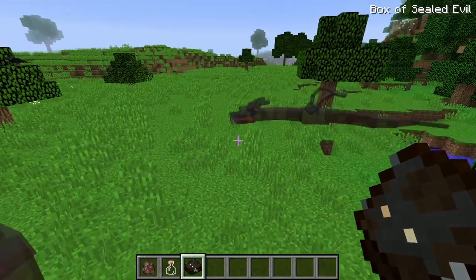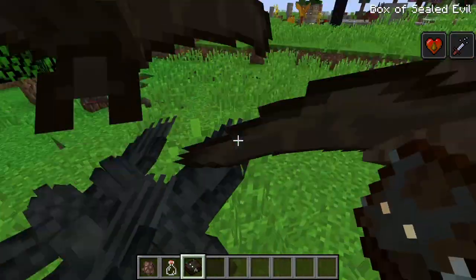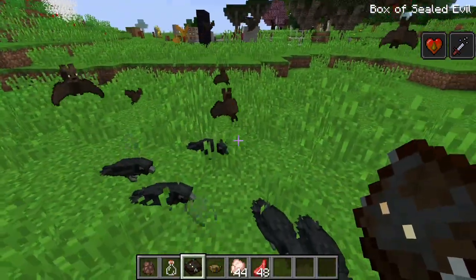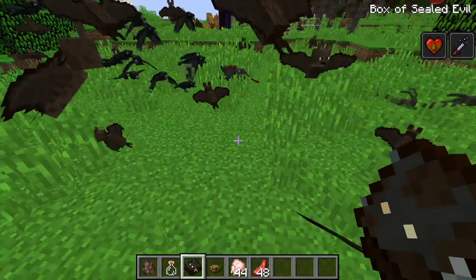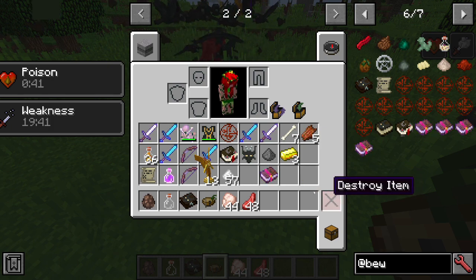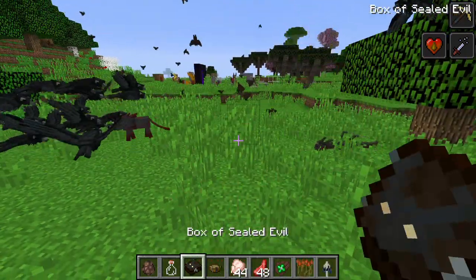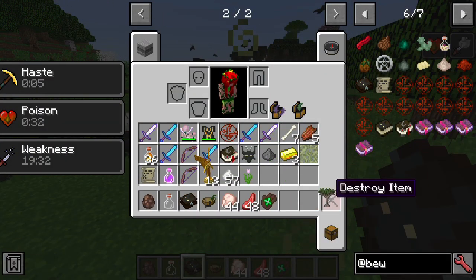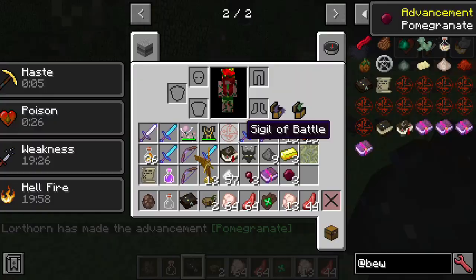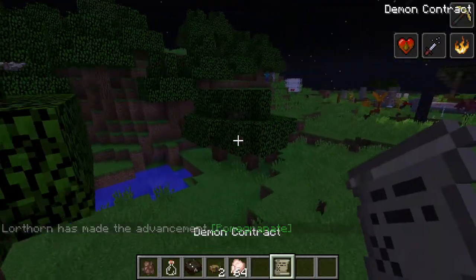But if you want to roll the dice, you can open it up and summon yourself some ghost serpents, get poisoned and weak, spawn bats and crows everywhere. You might also get some meat in your inventory, some direwolves, feather falling, iron traveling gear, a book of fortune, some flowers and plants. It can also summon shadow men, turn it to night, fill your inventory with meat, give you gems, and every once in a while drop a demonic pact into your hands.